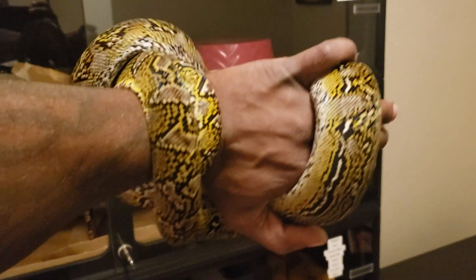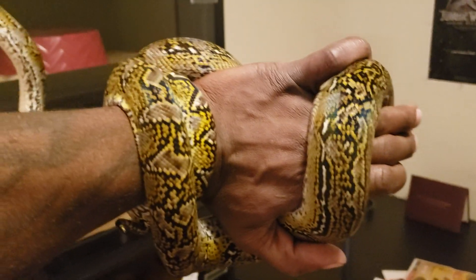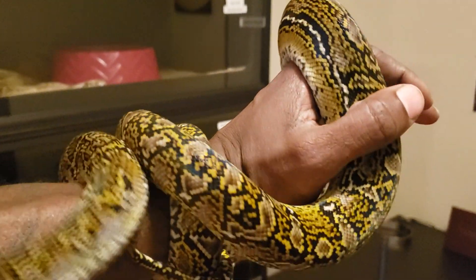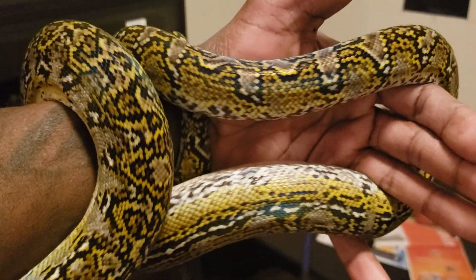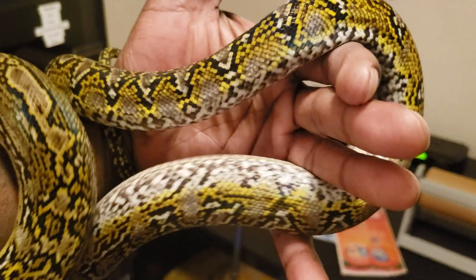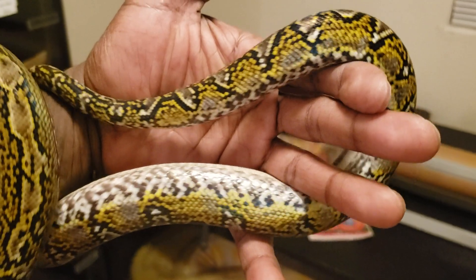He's constantly always on the move. He's super nice, man. I'm really hoping he's het albino — that's gonna change up my breeding plans a little bit. He's gonna go straight to my orange gold motley. What do you guys think — het albino? Super bright, look at that.